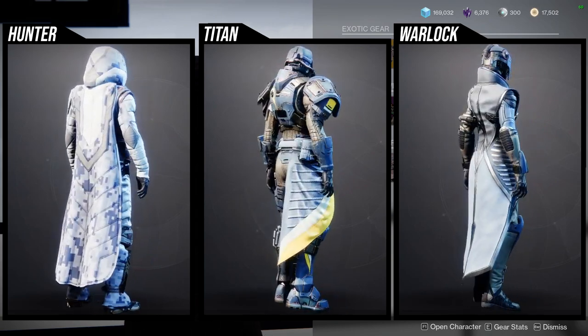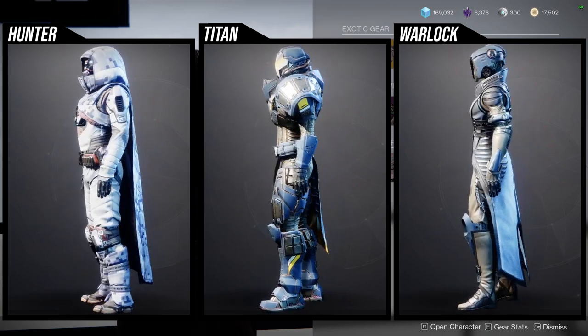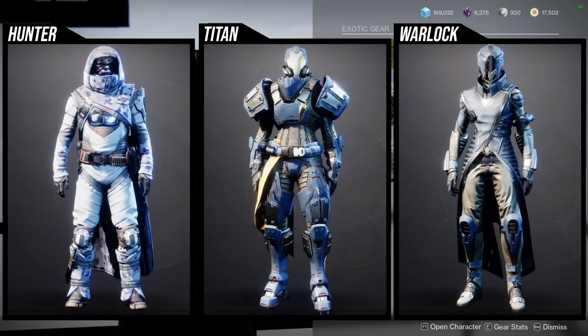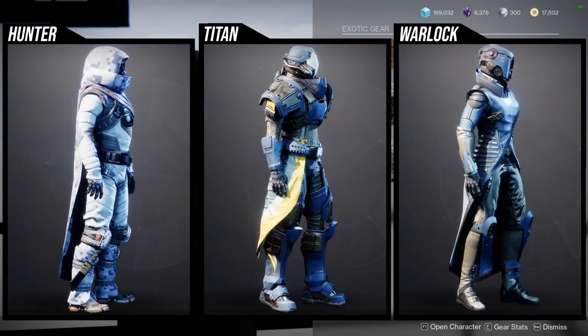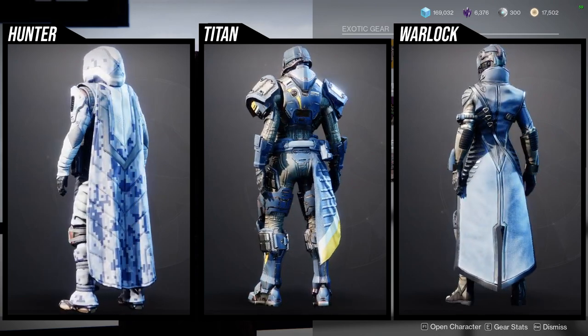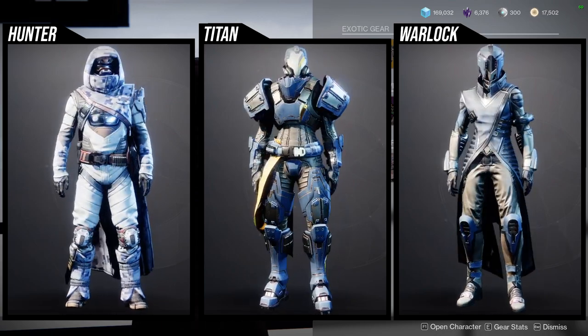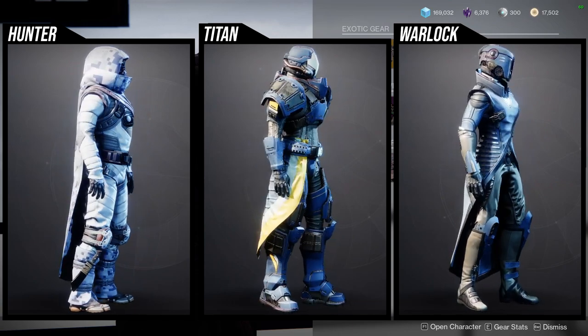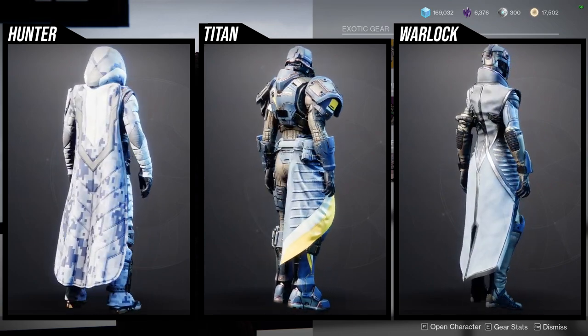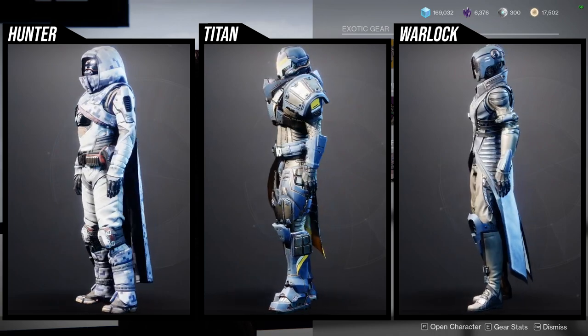The arms are super dope, the chest piece is super dope, and the boots are one of my favorite boots in the game for Titans. For Hunters, the chest piece is cool, the cloak is interesting because it hides the front of your face a little bit, and the helmet's pretty cool, but the arms are the most disappointing piece. For Warlocks, I think all of it is really good — I'd recommend all of it.